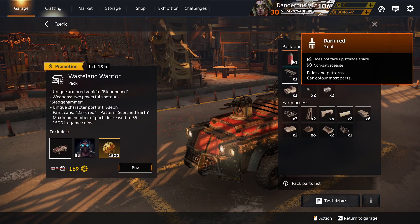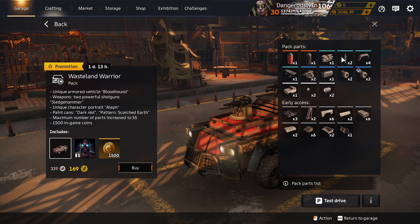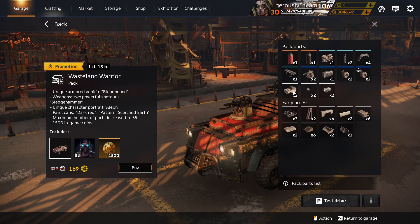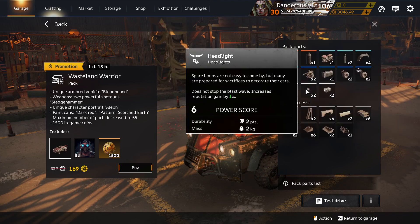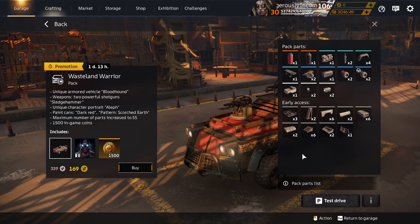Dark Red Paint — probably unique to this pack. And Scorched Earth — unique to this pack. Exhaust 2, Fender Extender, and Spoiler are in the decor container. Huntsman Cabin — you can craft. Headlights and Hell Lamp in the decor container. And that's your lot — not even any prestige parts.